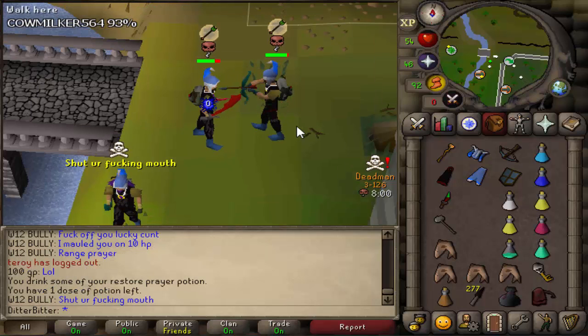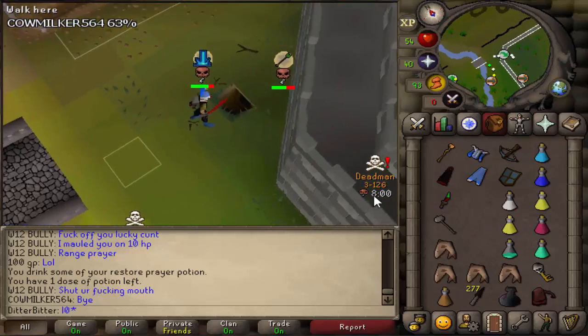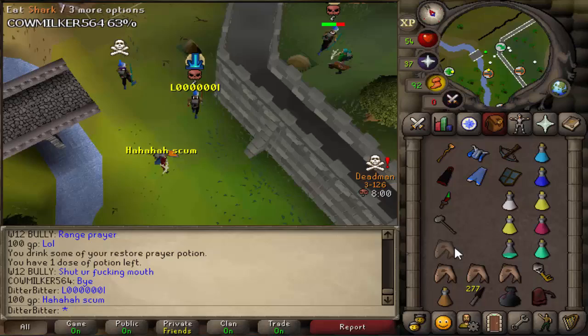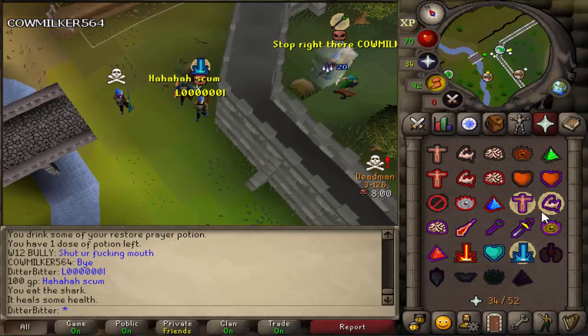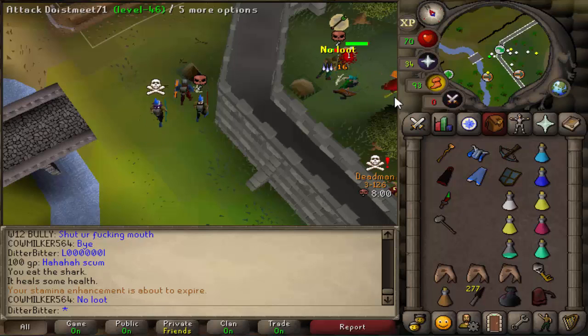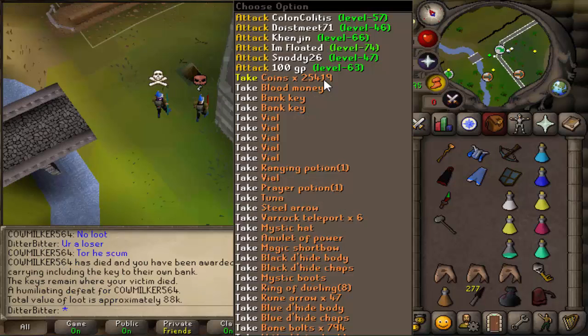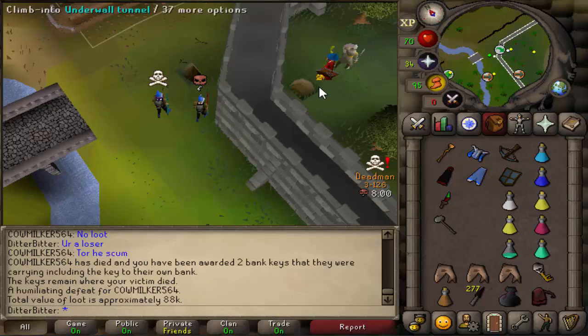Today is just some more PKing, and we got a G-Maul hookup as well. It's not that great — sometimes I even prefer the DDS — but we'll try and get some nice kills with it. We're going to fight every PKer we see, not bank fight for too long, and just attack pretty much everyone we see right now, because Black D-hide sets and Rune Crossbows are worth quite a bit on Day 3. Hope you guys enjoy the video — hit that like button and subscribe if you're new.